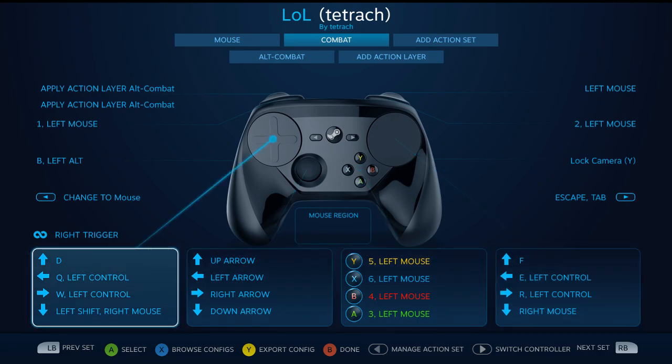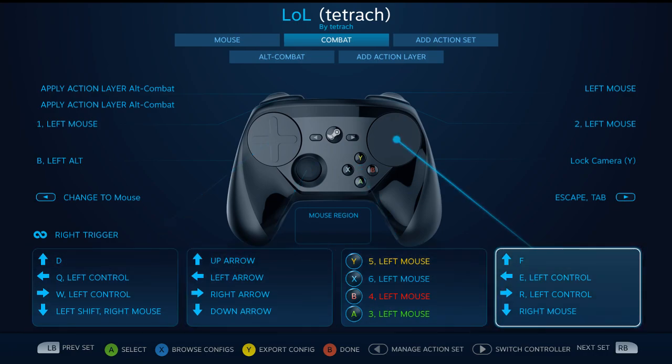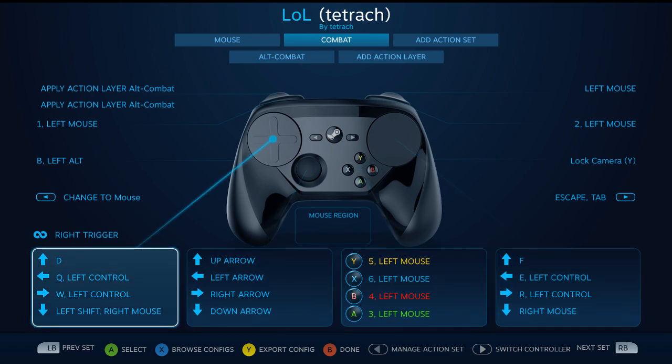Up is going to be D, and up is going to be F. Down is going to be right movement on the right pad, and this is attack move — I have it set up so it'll attack the closest target to wherever I click on the attack move.